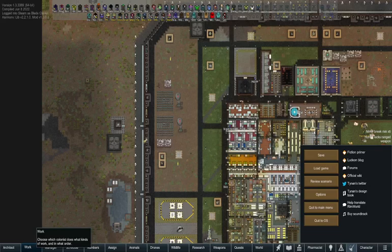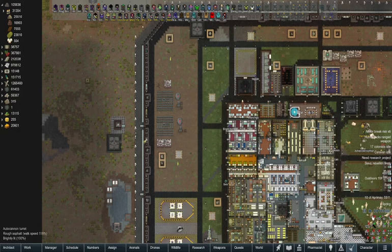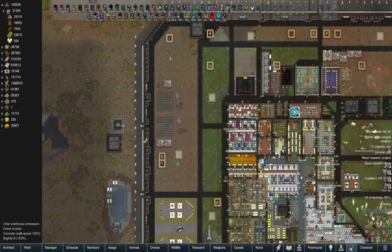Hey, hello everyone and welcome back to RimWorld mod testing. Today we're looking at the Advanced Parka mod. I've also included a new mod from the vanilla crew which is the Vanilla Persona Weapons Expanded. Unfortunately without an actual persona weapon I can't show that mod, but the link is in the description for anyone that wants to check it out.